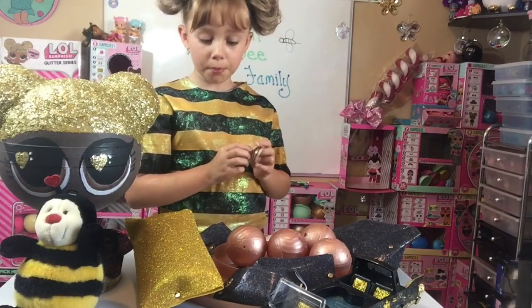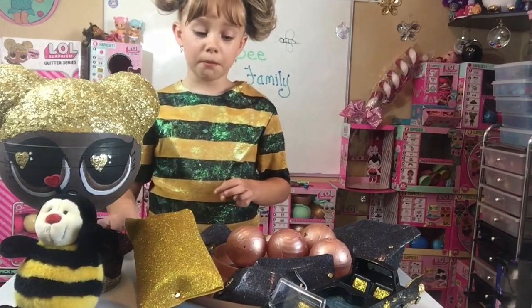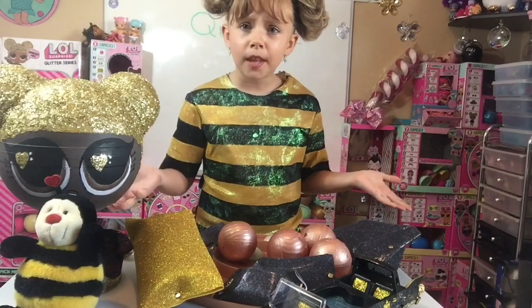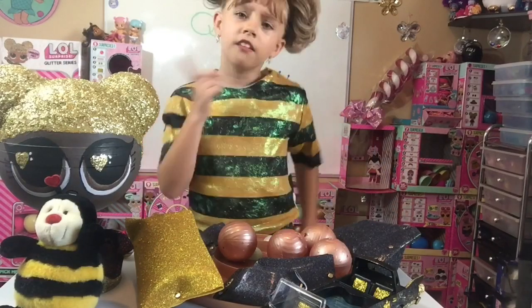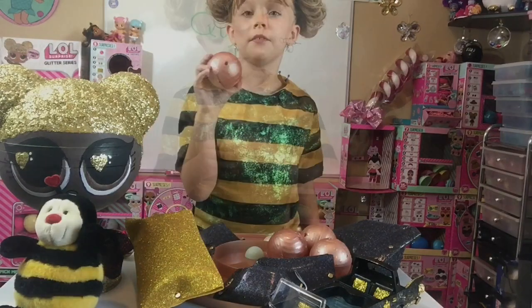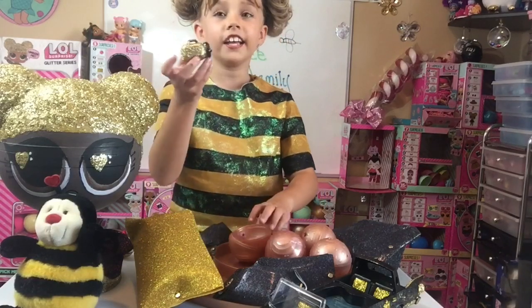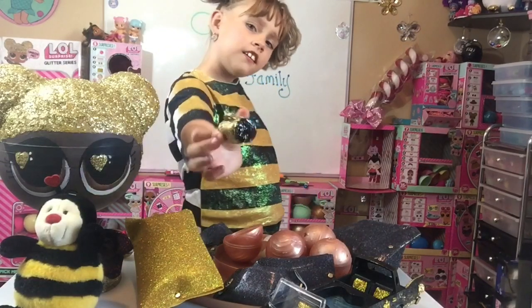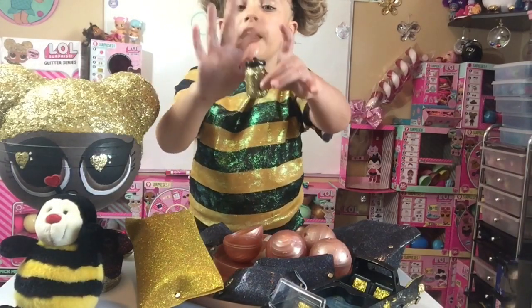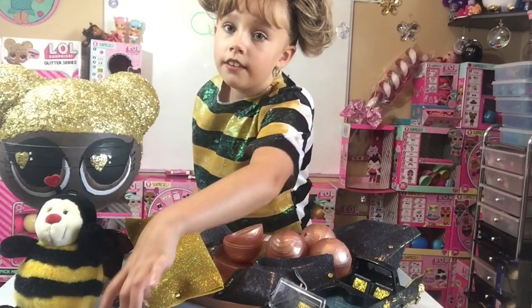Wow, there must be a lot of people in this group here. Three bottles! This must be the bee family — because what family lives in a bee hut? The bee family! Before we get to that, I want to see what the leaves are. Whoa, a giant bottle! It's all glittery with golden glitter and black glitter on the top. So pretty.